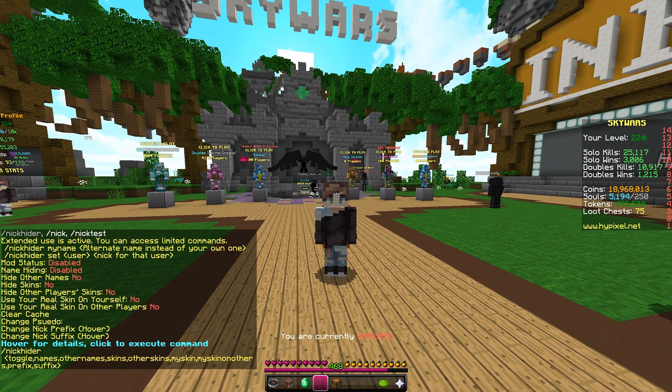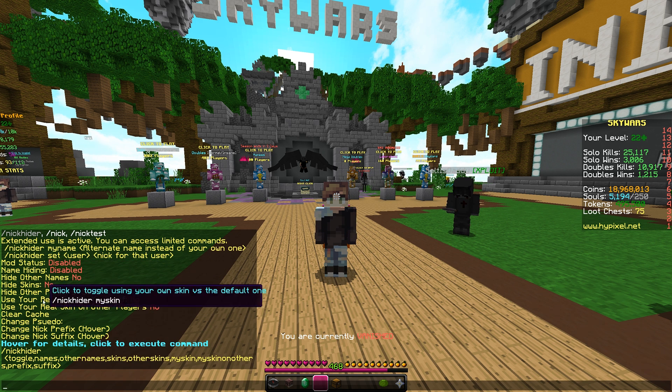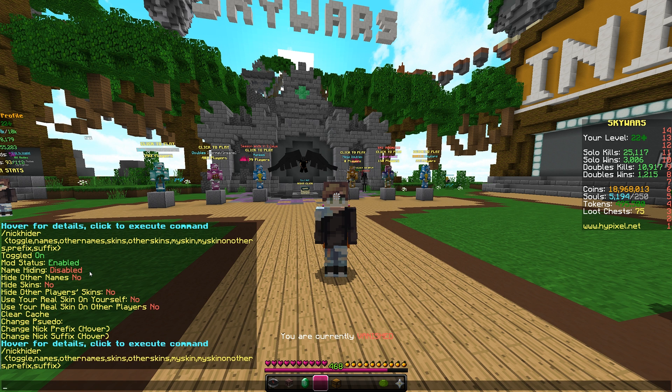You'll notice right off the bat this has changed. We have a bunch of these things here which we can now click on. We have a master toggle — first of all we're just gonna turn the mod on. If you wanted to quickly turn the mod off, you just type slash NickHider toggle. And this toggle covers both skins and name hiding all at once, just as a master setting.